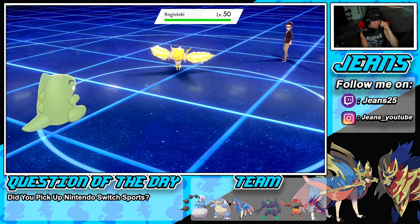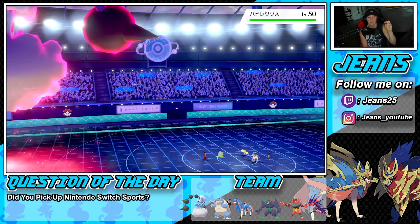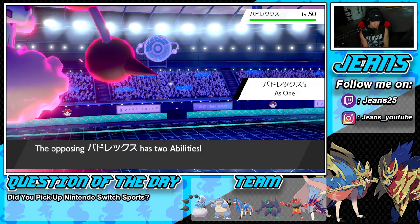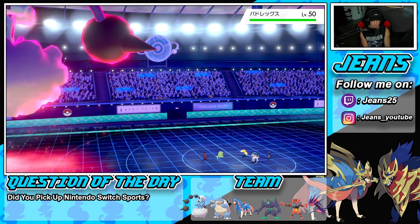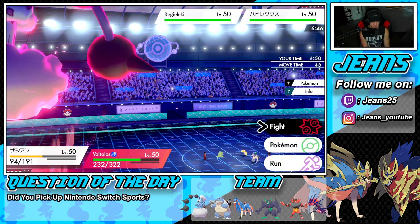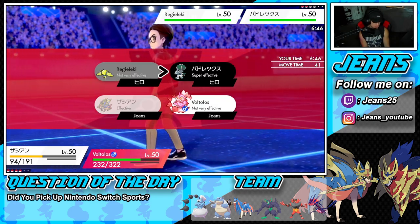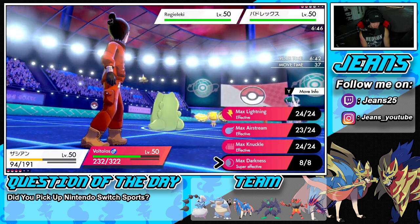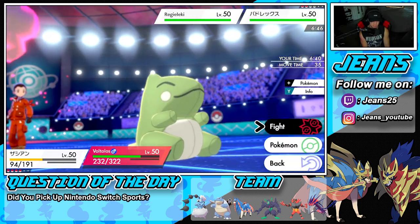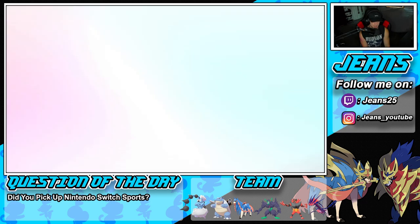Luckily it didn't do as much as I thought, and we soaked up and grabbed some speed. He throws out Regieleki and his final Pokemon is Calyrex. I think we're fine on speed. Do we go into Calyrex with Max Darkness — which could lower special offense — or do I take a bit more speed with an airstream so Regieleki isn't as fast?